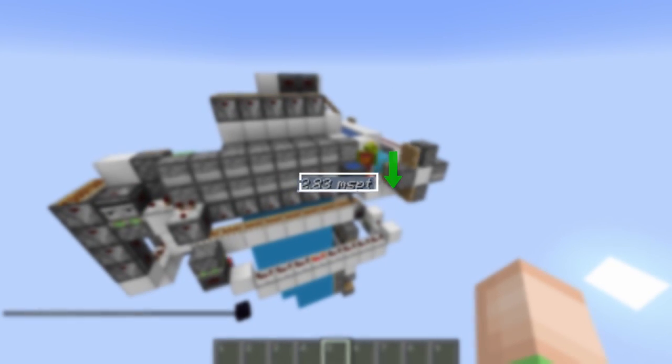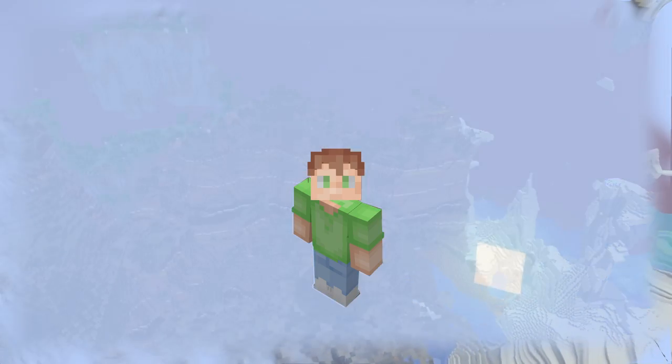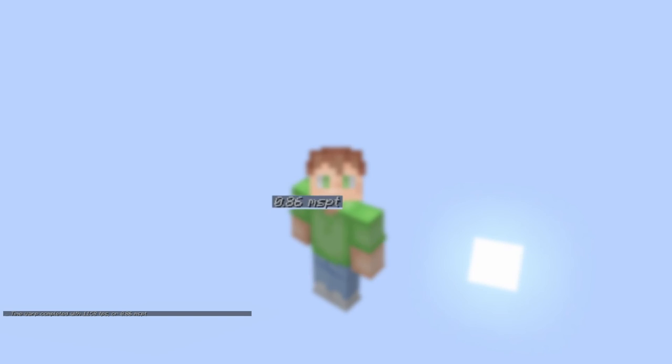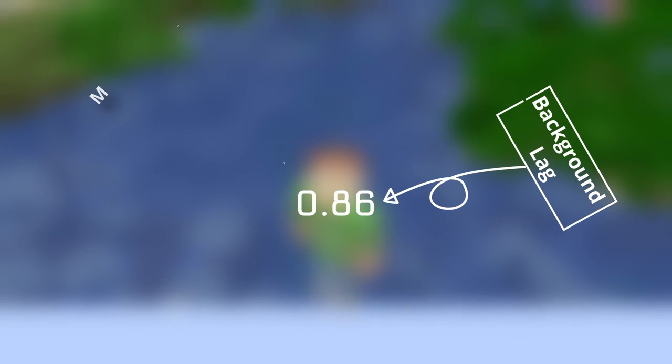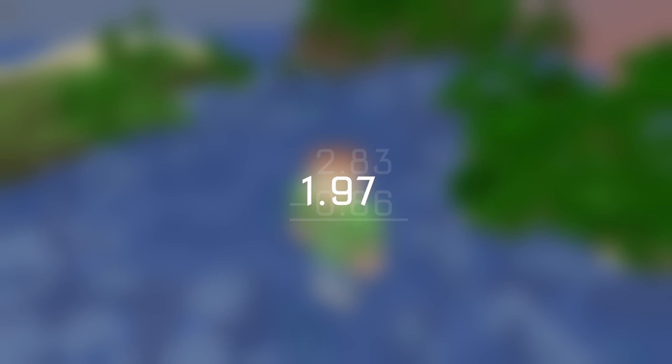The lower the MSPT, the better. It is also important to get your background lag. To get that, just turn off everything in your world and do the same tick warp command. After getting your MSPT rate back for the test, you must subtract the background lag from the actual machine's lag to get an accurate measurement. That final number will be how laggy your contraption is.